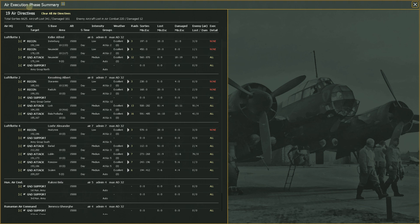This is turn one of the grand campaign. I just kept the stock air directives that are the default on turn one. The game already has these set up, and I just ran them through so that this report popped up. Let's go through it and talk about what all this means. It's your air execution phase summary. There were 19 air directives that our air forces had, and you see the different commands.